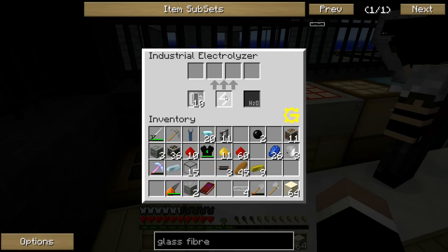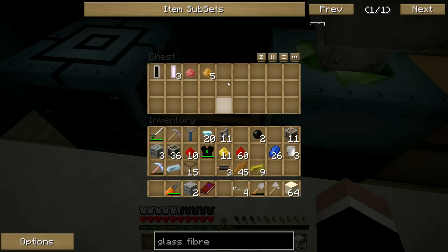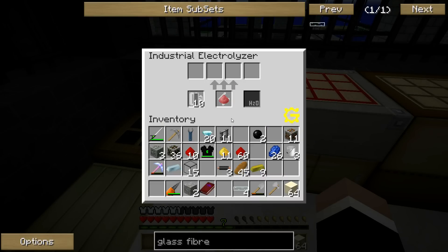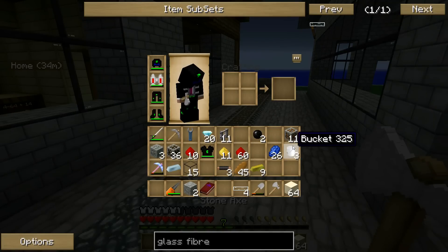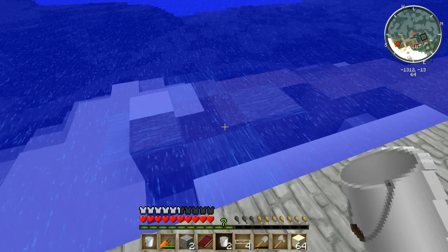Empty cell. We've got power, so that should be powering. I think we stick the compound or dust in there. So let's get my ruby dust. Stick that in there. Look, here's a bunch of glass up here. Is that working? H2O — need some water. Is it a bucket or a cell? I don't know — I'm gonna try a bucket. I'm betting a cell, cause where would you put a bucket?